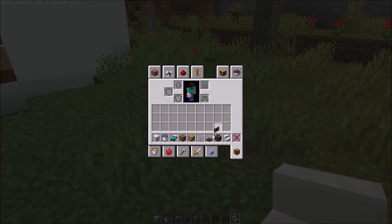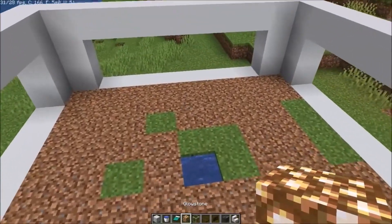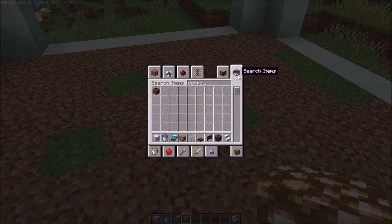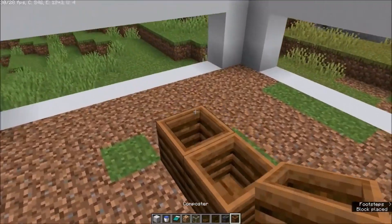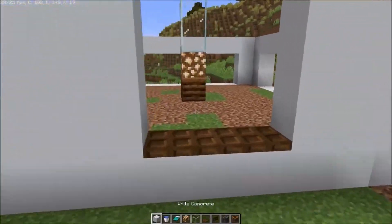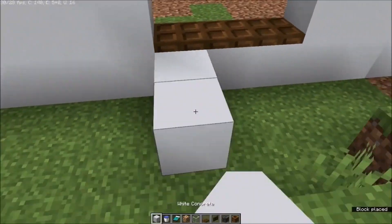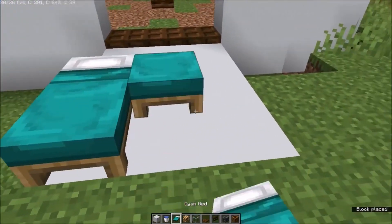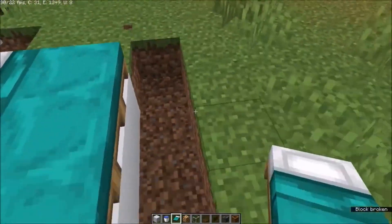Get the deep slate as well. With the glowstone, once you've got the composter in place — let's get that first — add a composter in here, add a glowstone, and go up two blocks. Then go on this side, go out two blocks, place your bed like that, and then get rid of these blocks as well.